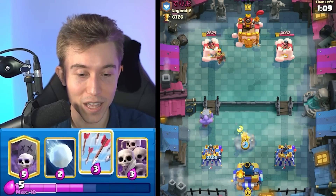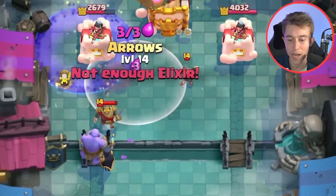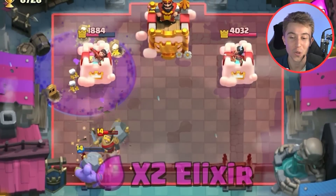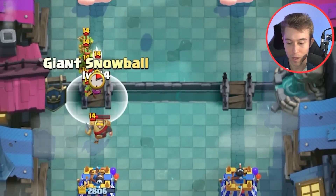I think we can go in for a Night Witch again and then Arrows on the Princess — that will likely be our best bet. If we can finish off the Princess fast, even if he goes in for a Goblin Barrel right now, it's going to be hard for him to defend because he's not going to have as much flash damage as he's hoping. And the Knight is always getting knocked back. If only we had a couple Bats left over, that would have been amazing.